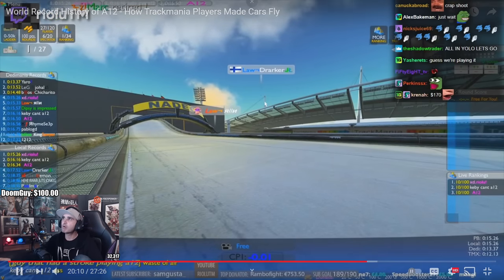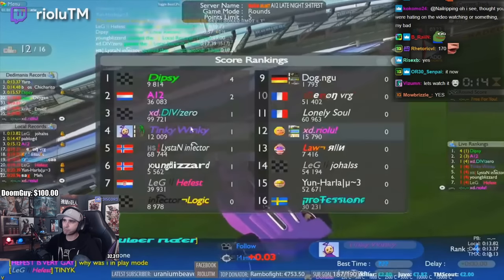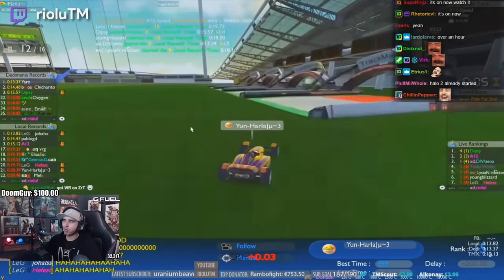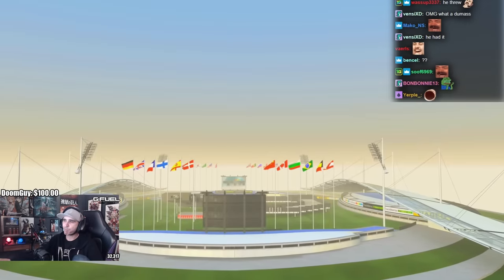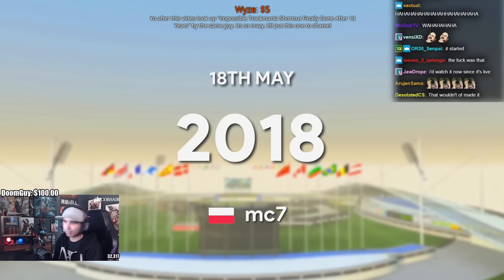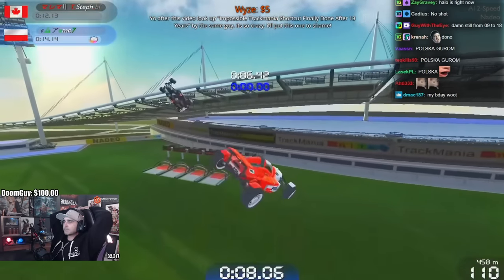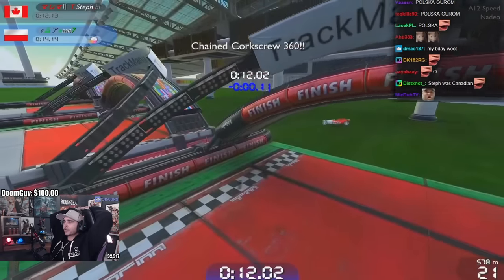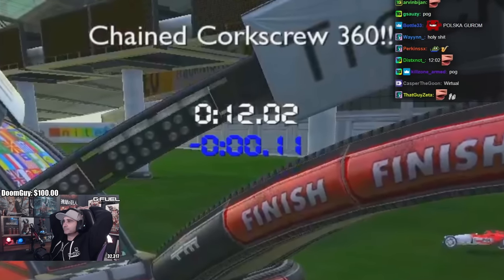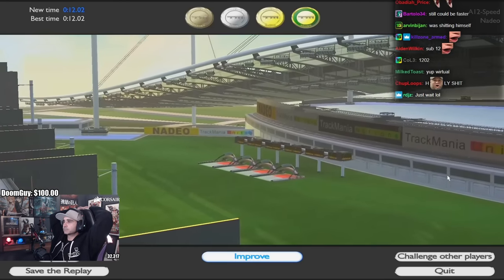This all culminated in the month of May 2018 when the Trackmania community decided to make an organized effort to break the record. Players gathered every night and played A12 together with a collective goal that if they tried for long enough, someone would get it. After just three weeks of playing, the group finally succeeded when on the 18th of May 2018, MC7 achieved a new world record of 12.02 — a new world record by 11 hundredths of a second. An amazing achievement and the result of an incredible effort by the entire community.